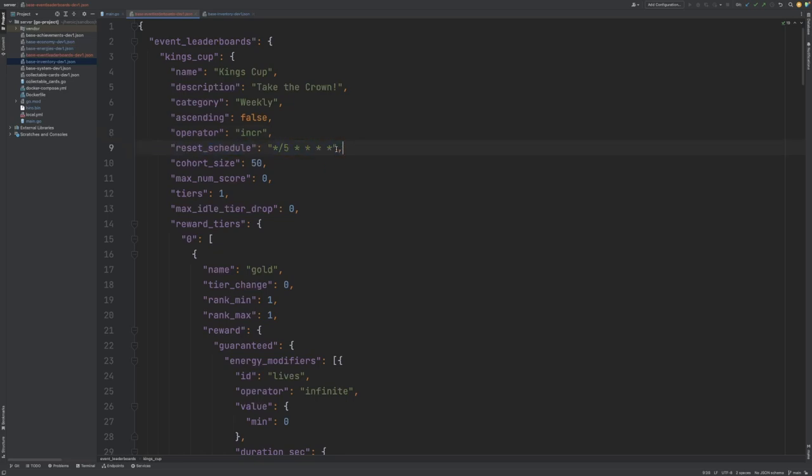Next we have a reset schedule. This is in cron format, and here just for demonstration purposes I'm specifying that we want the event leaderboard to reset every 5 minutes. Typically you would probably want to do something like every Monday at 9 o'clock or perhaps every month.